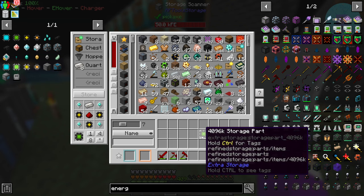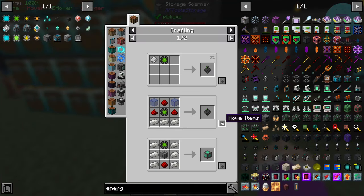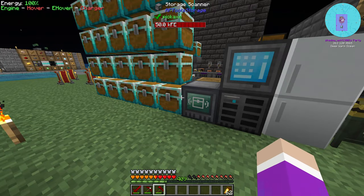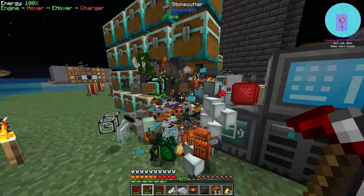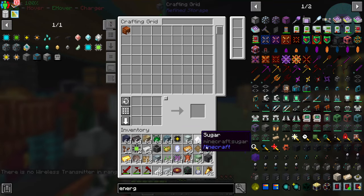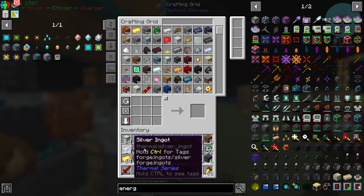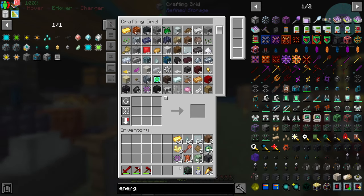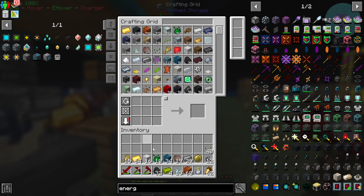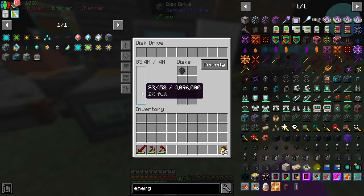Anything I have left over we might set up to autocraft later - since we'll have this system we'll be able to autocraft anything we want. All we have to do now is upgrade this into a disk and chuck it in there - 4 million items can be stored in here. If we just break a couple of these chests and open our crafting grid... I forgot to actually add the wireless transmitter on top of the antenna. But now we can just sit here and store everything. Everything has been stored in the system and it's only 2% full.